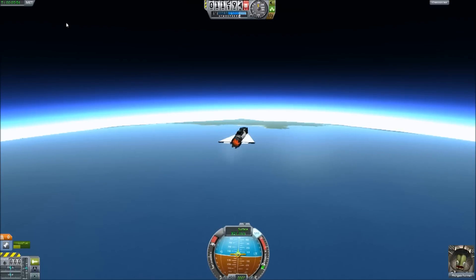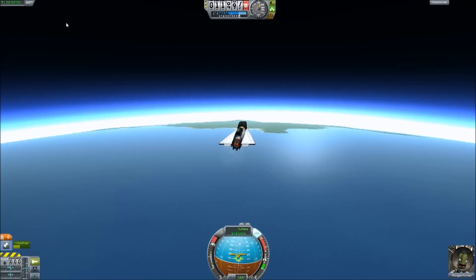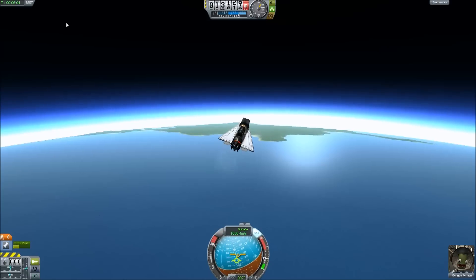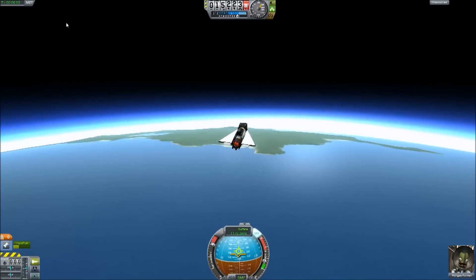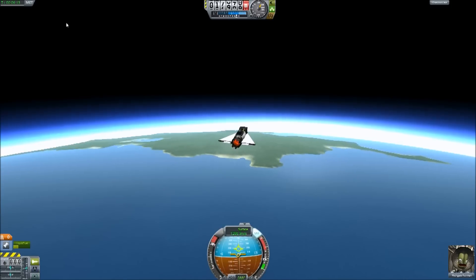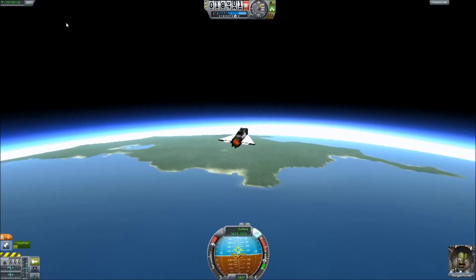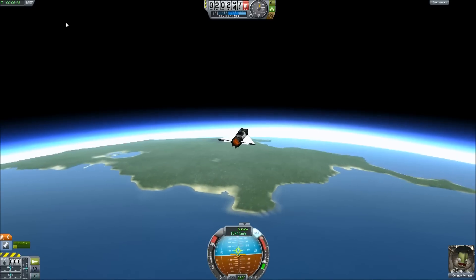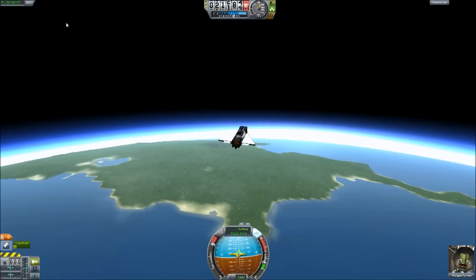A little bit more carefully this time, and watch that angle. Now we need to straighten up a little bit, because if we go too high we can't use these engines at all. So it's about finding that threshold between going as high as we can while keeping the air thin enough to get the speeds we need. When the air is thicker, we can't get those sorts of speeds — we need to be just on the edge of space to pull this off.